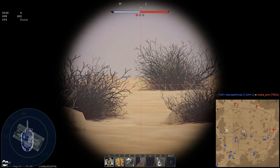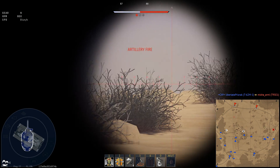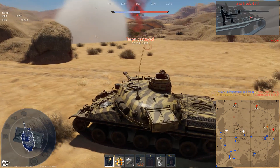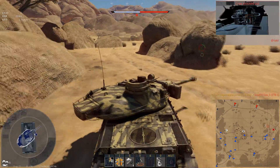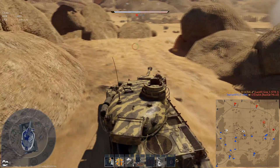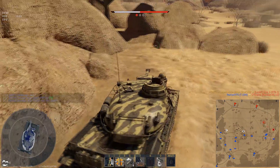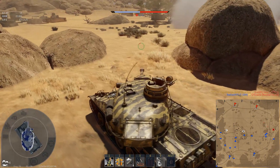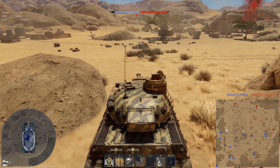The first stock shell is the MPACRA ATGM: 500 meters per second maximum speed, maximum range 3.8 kilometers, 700 millimeters of penetration. Very good for swatting some pesky helicopters out of the sky. And also, the post-penetration damage effect on tanks is pretty nice.